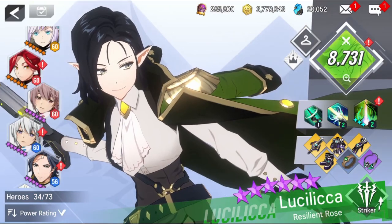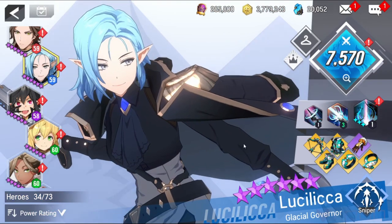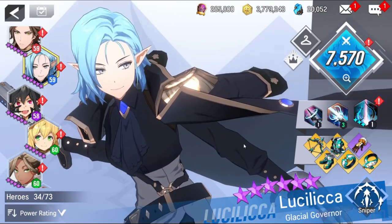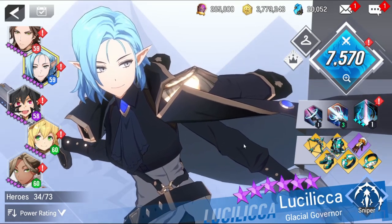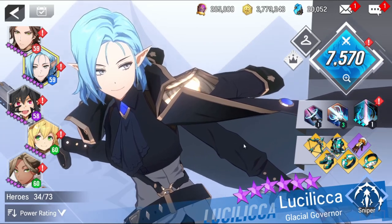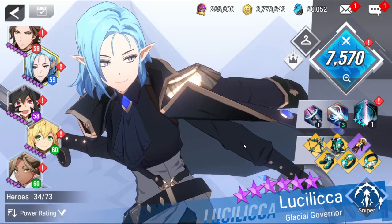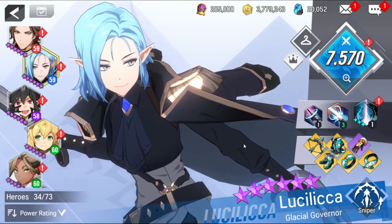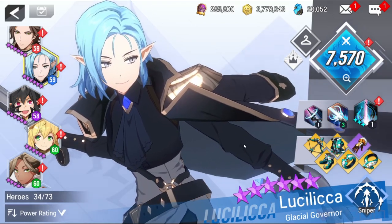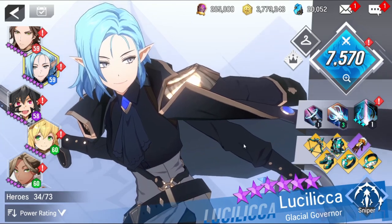Now let's check Water Luzilica. She is one of the best snipers out there for her great utility and damage. In terms of indirect damage, she can lower the enemy's damage, remove buffs from enemies, and with her ultimate she can poison the enemy and make them kill themselves. While doing all this, she can recharge the spirit buff of the team so that a teammate — for example, a striker — can execute their ultimate.